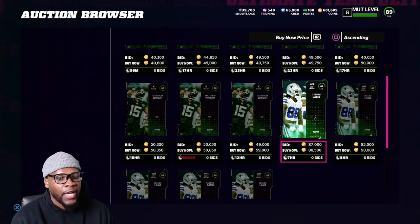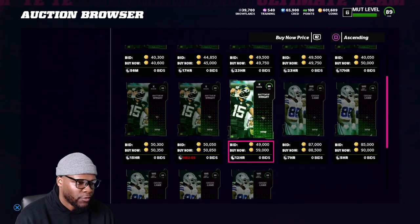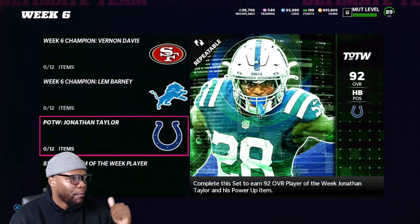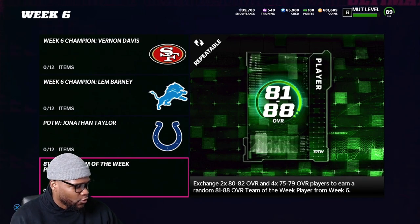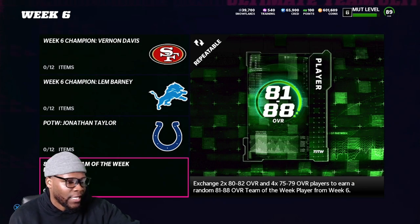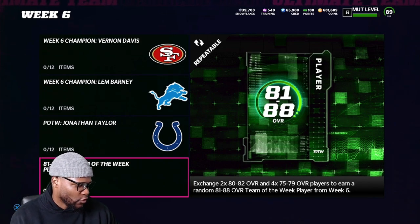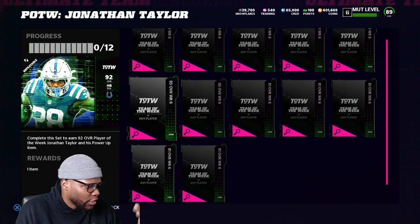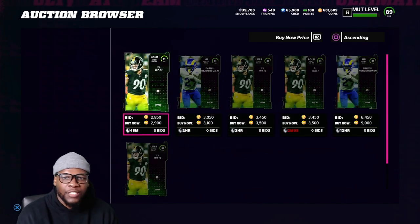As you guys are seeing this video he might go down because more people are going to be trying to do this. But still, even if you happen to pull Matthew Wright, you're still going to make a nice little profit. There's a lot of room for coins in this method. All you want to do is exchange two 80-82 overalls and four 75-79 overalls. If we just buy them on the auction block at 2,500 per 80-82, that's 5,000 coins. The 75-79s you could probably find for 750, but let's say 1,000 each, so another 4,000 coins. You're going to be in this set for 9,000 coins. The risk on the lowest pull — an 81 overall — is probably 6,000 coins lost.